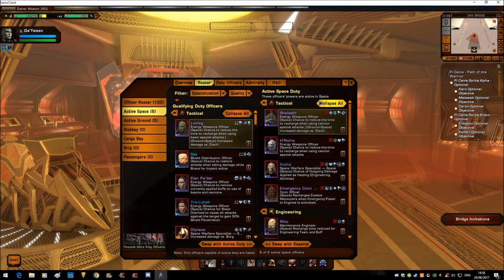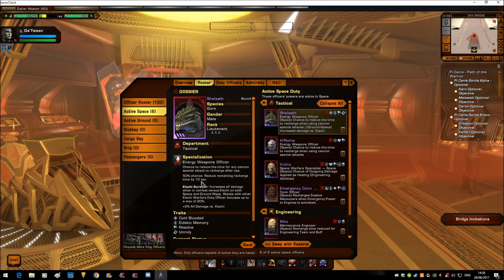Duty officers: I've got two duty officers here to reduce my cannon abilities cooldowns. So when Cannon Rapid Fire is activated, each one has a 50% chance — you don't need to hold a mass degrade — and together they'll have a 100% chance to proc, reducing Cannon Rapid Fire from 25 seconds down to 15 seconds.